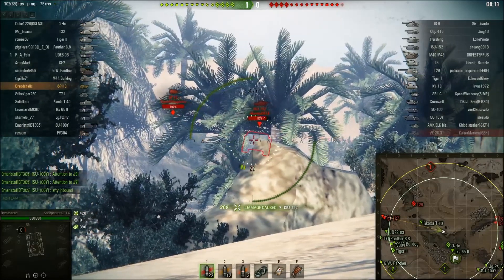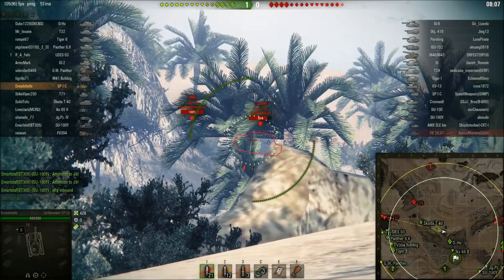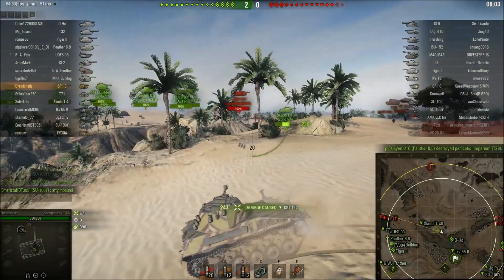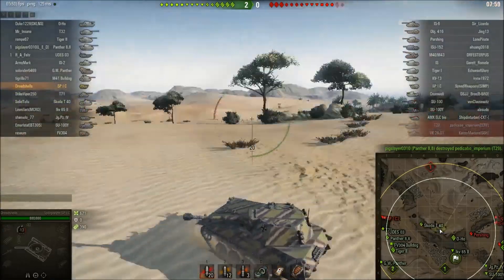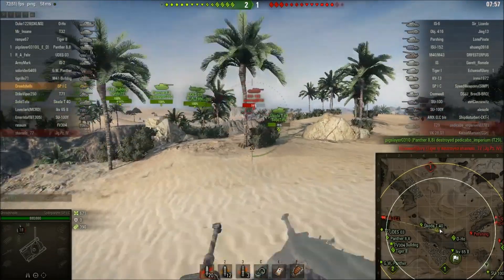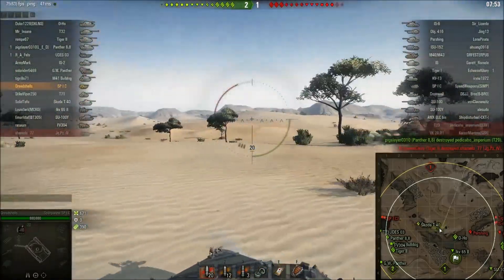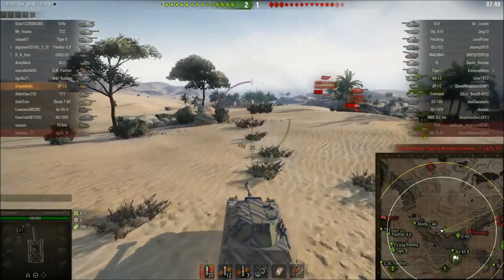I get one shot in on the ISU but fail to adjust my aim on that rock and miss my second shot. I do hit my third and final shot in the clip, doing around 500 damage to the ISU. Now that he's staying in cover I'm starting to crest higher and higher on this ridge.